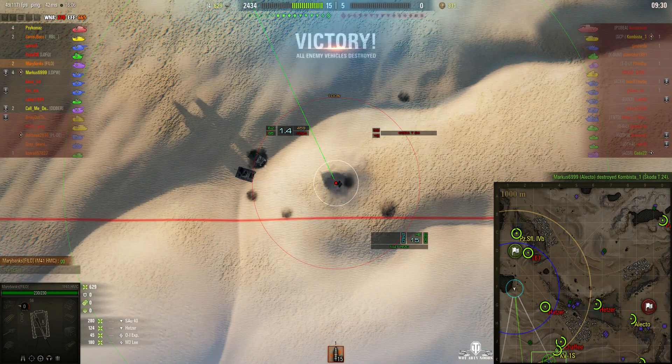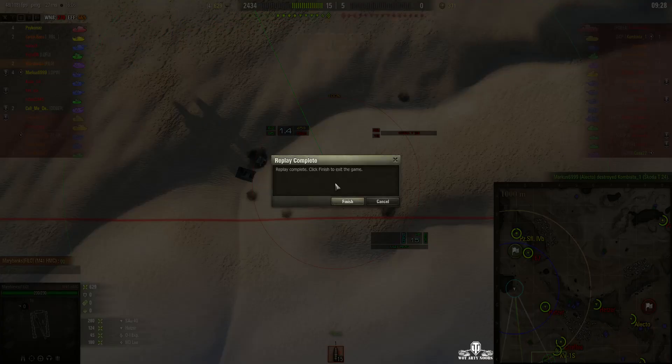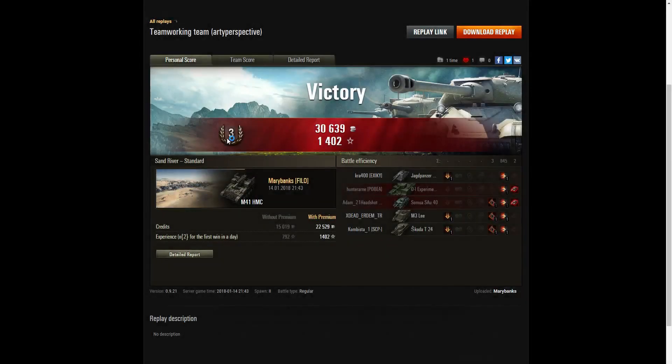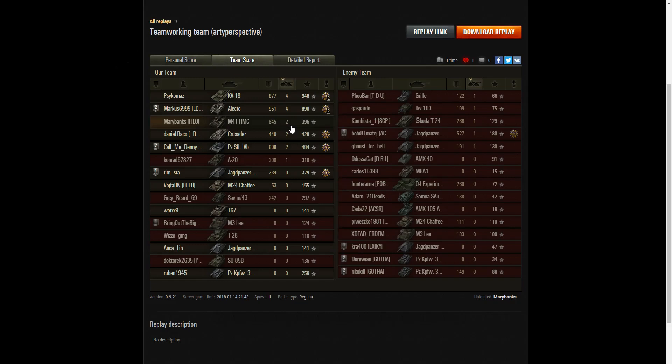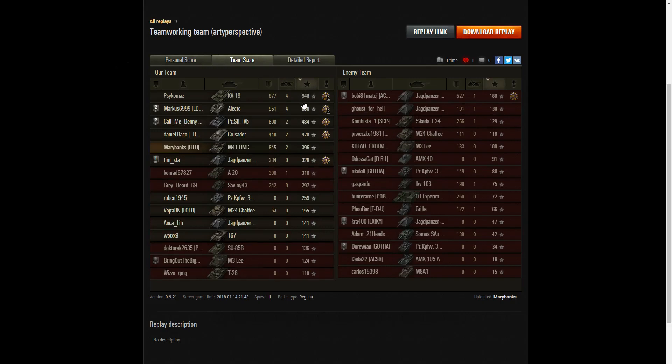The Electo's almost at the enemy cap, so that was a really good one. Nice one, Mary. Let's have a look at the end of battle results — it's a third class tanker for Mary Banks of Philo in the M41 HMC. She came third on damage with 845 hit points; the top guy was the Electo with 961, and I suspect he got that score because of the Skoda at the end — he did get four kills as well. When it came to kills, Mary was joint second place with three others. The Electo and the KV1S managed to get four between them. When it came to base XP, Mary was down in fifth position with 396 experience points.